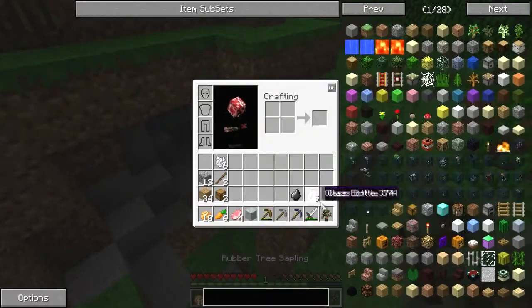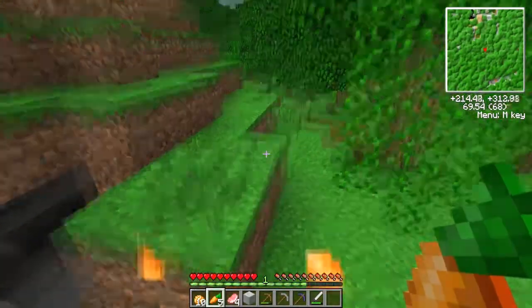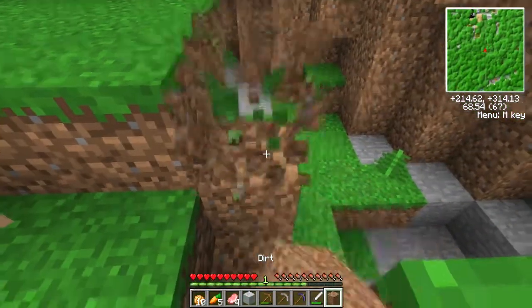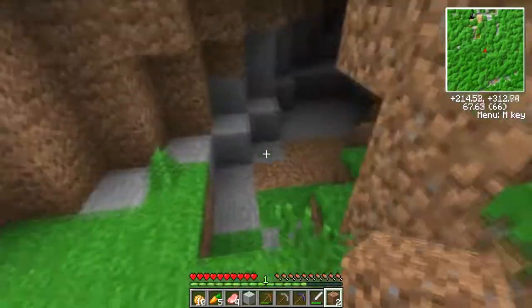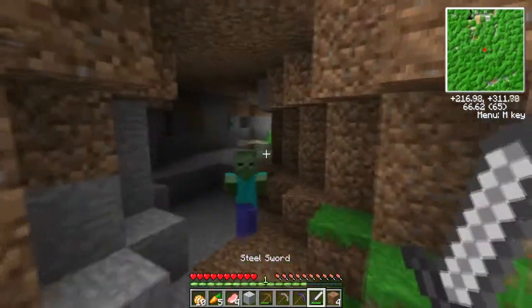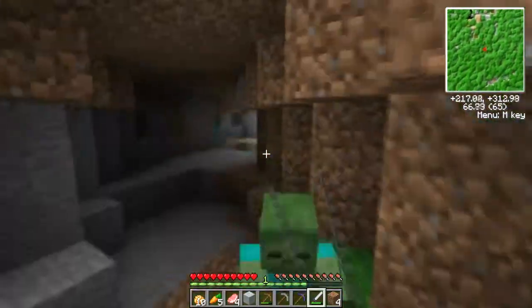This looks like a pretty cool place to go. There are zombies down here. Alright dudes, I'm going to go down here and see what the hell's going on. If I die down here I'm not going to be happy. I'm going to have to shove a steel sword down your throat. You're dead.